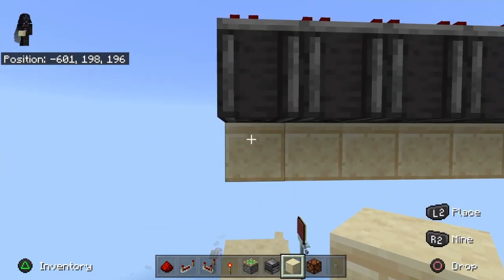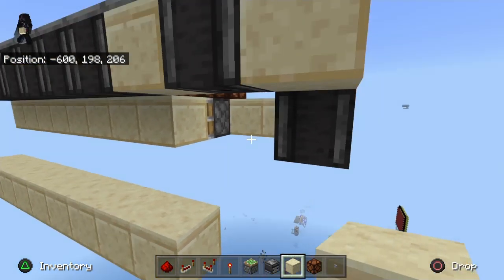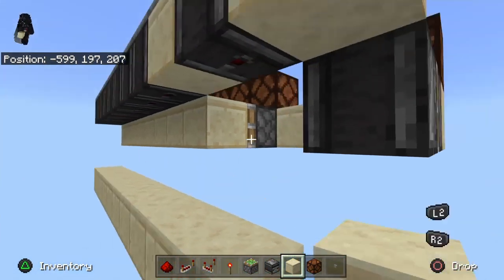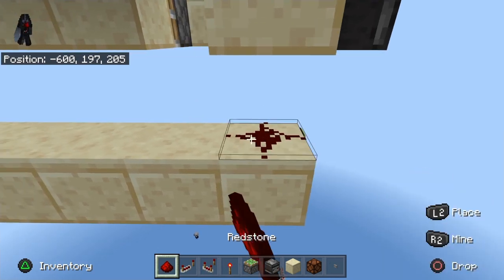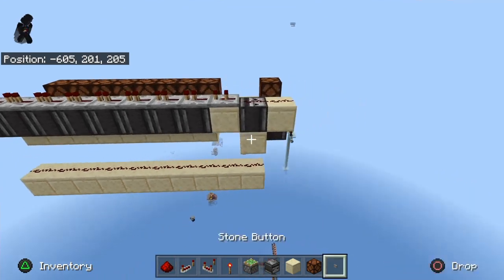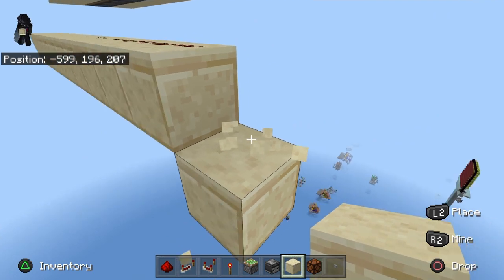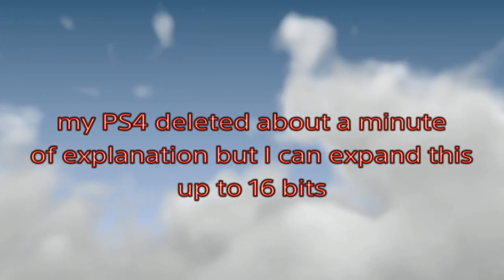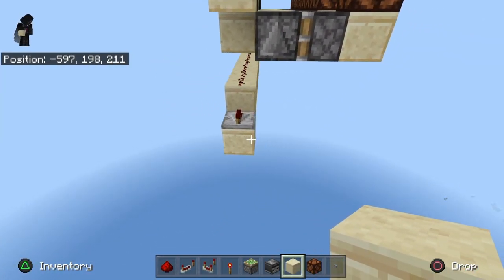Then we're going to come out this way. Three blocks underneath these observers you're going to want a line of blocks coming all the way to underneath that one. Put a block on there and dust all along this line. Next we're going to come out this way, come down from here, and place a repeater — not an observer, but a repeater — on there.